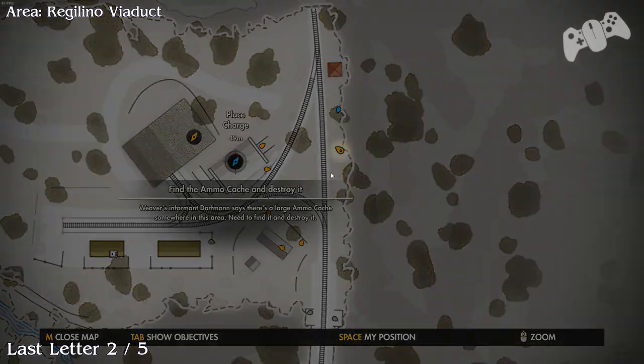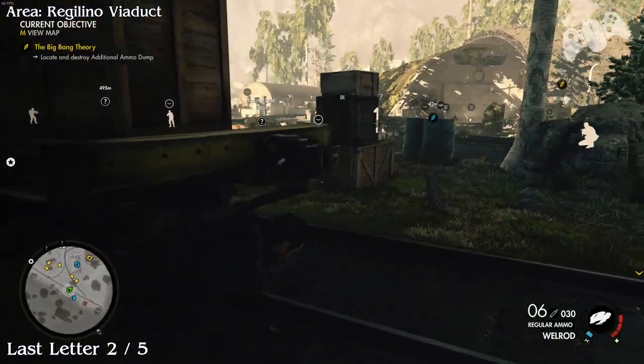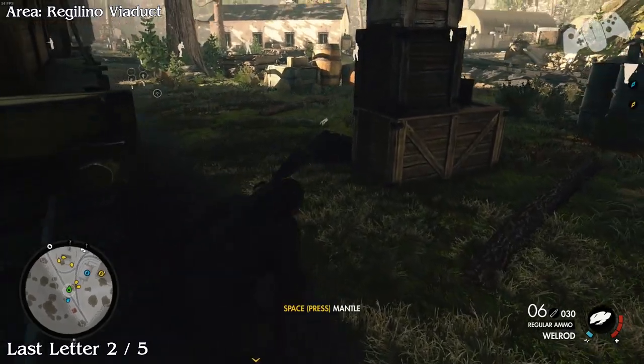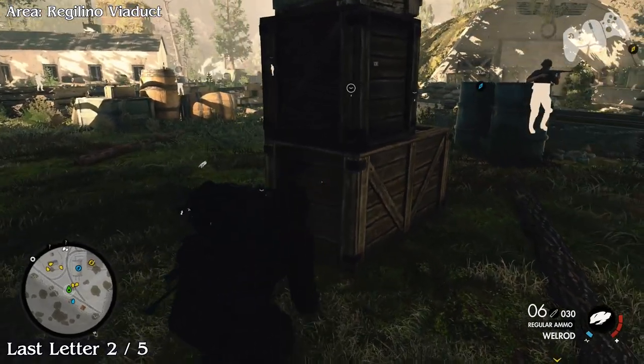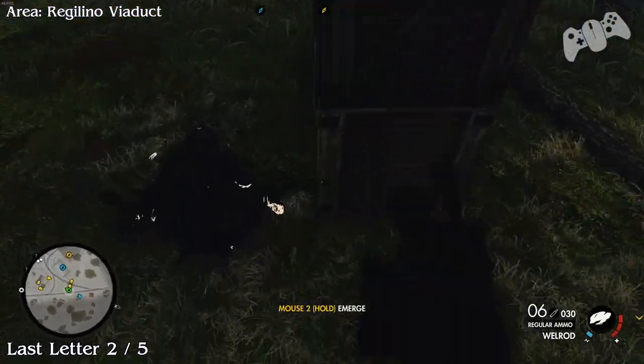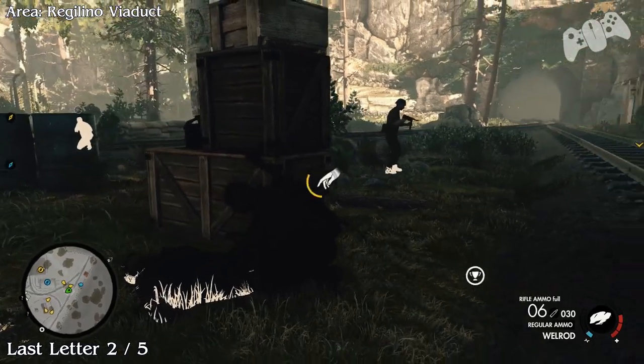The last letter will be located on the right hand side, or top right of the map, next to the rails. Very close by you'll find there's an infantry soldier that has the last letter. This will be your number 2 letter.